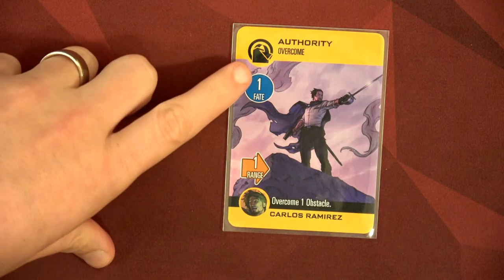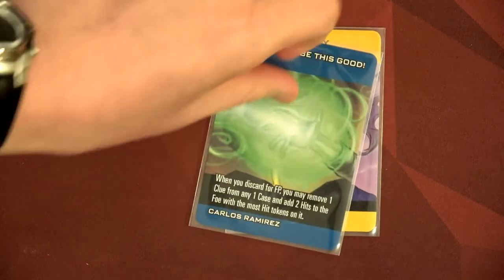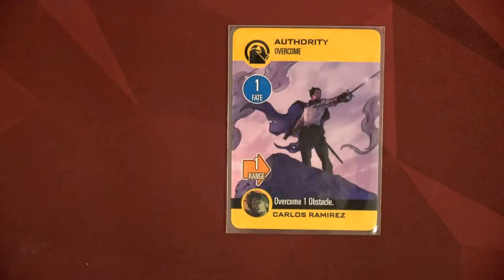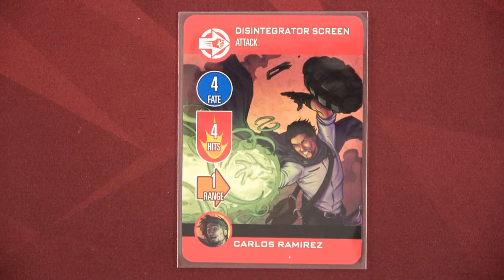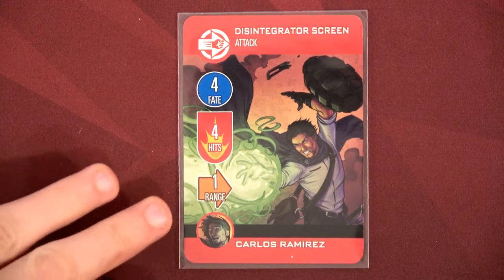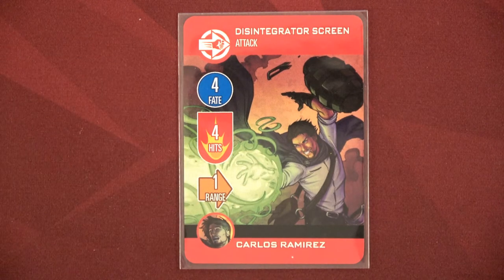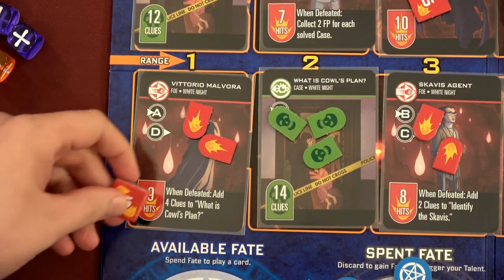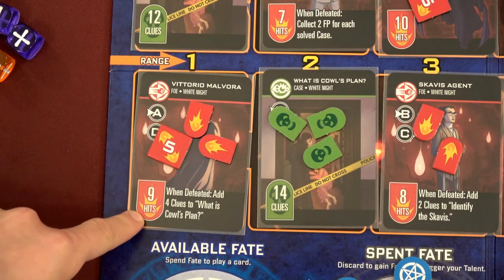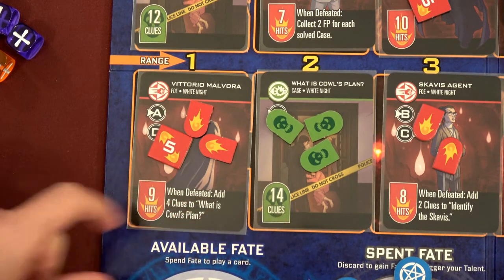We're going to have Carlos discard the authority card to gain one fate point. We're still not going to use his talent because we need to get another investigation done — I can't lose clues to get hits. Remember this disintegrator screen? We're going to do it again — this is Hank playing Carlos's card. Four fate points, four hits at range one. We're going to hit Vittorio Malvora — now we only need two more hits and this guy's gone, and then he adds four clues to what is cowl's plan. Great combo.